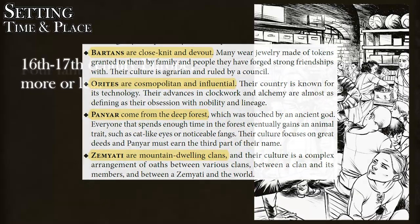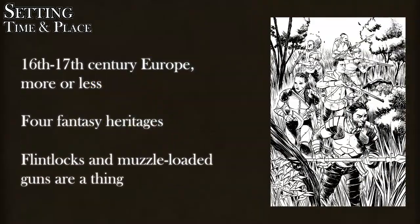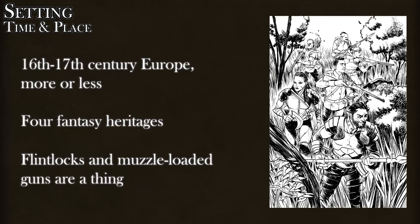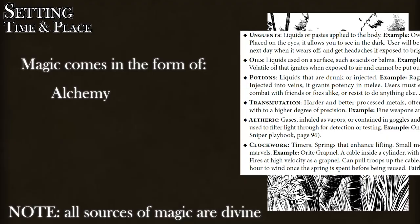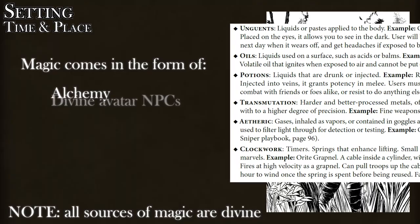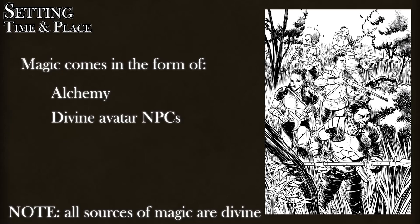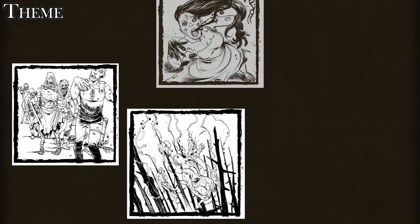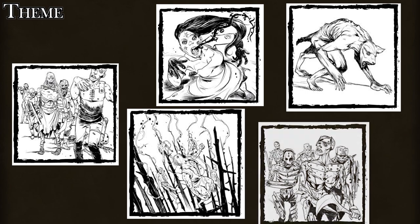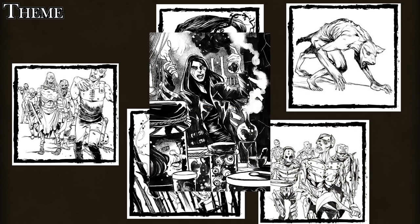You have muzzle-loaded firearms as well as flintlocks. In terms of magic, there is the dangerous and volatile practice of alchemy that can produce a number of supernatural effects, and a divine magic in the form of avatars that affect your campaign through super-powerful NPCs called the Chosen and the Broken. The theme here is horror, given the fact that most of your enemies are one kind of zombie or another, and the remaining are once-good avatars corrupted by pure evil.